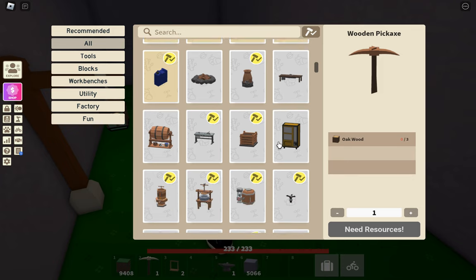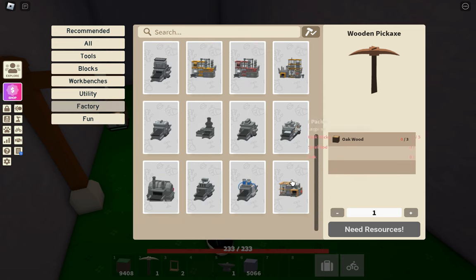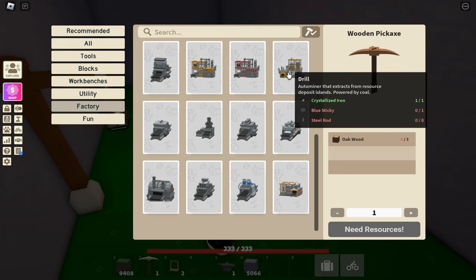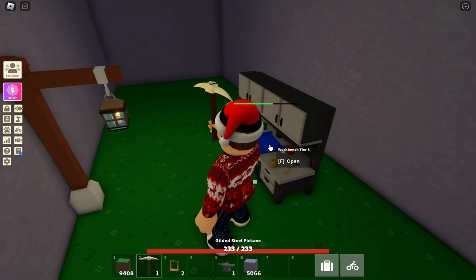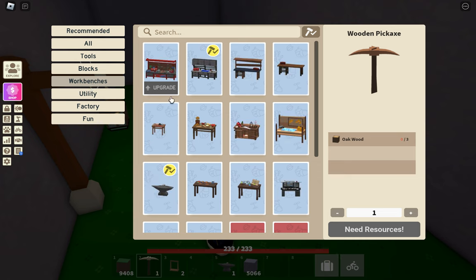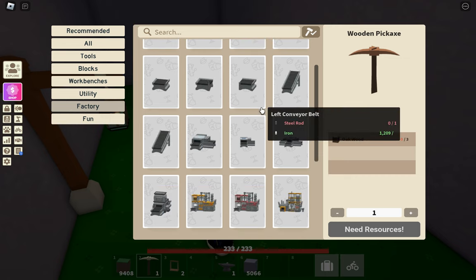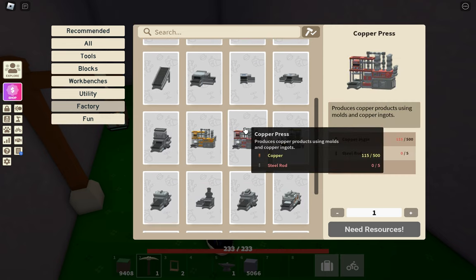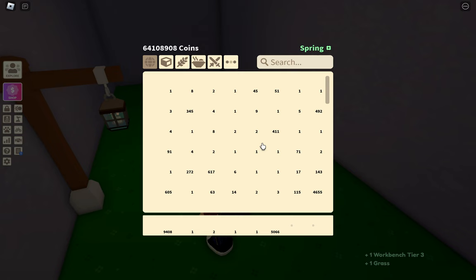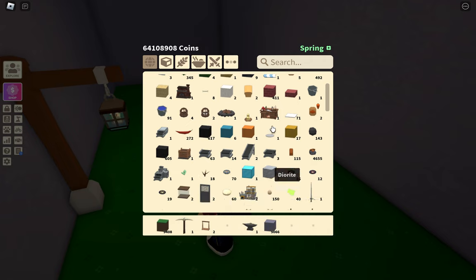If you're wondering where you put the molds into — if you go over to the factory, then you will get a steel press, a copper press, and also a drill. I don't think you need any molds for drills, but the steel press and copper press are what you're gonna need for the molds.